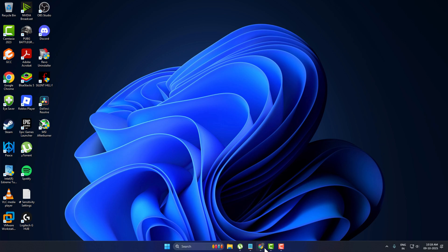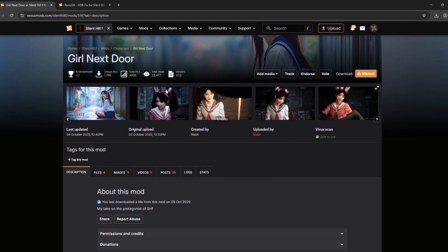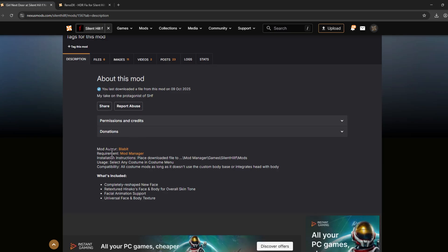Hello guys, welcome to my channel. You just need to check my video description for the site link. Scroll down and in the requirements you just need the mod manager — just right-click on the mod manager link.